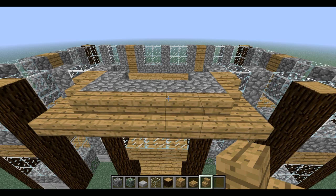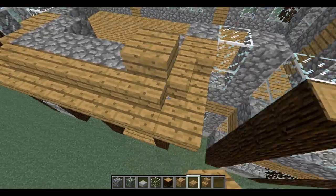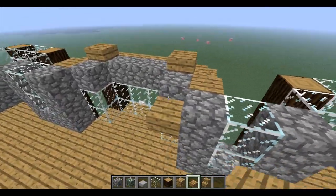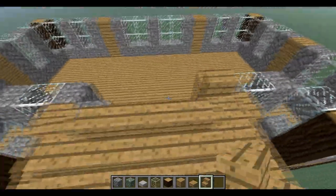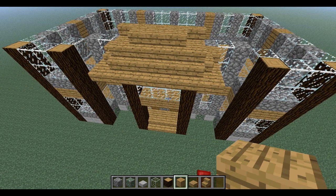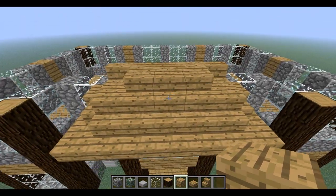After the first balcony roof row, you need to do another layer. Here's another rule: when extending the roof diagonally, slabs go diagonal from slabs, and blocks go diagonal from blocks. Now this next part is a little odd — normally you'd want to put a block there but you don't; you do it this way for aesthetic purposes. Fill in the back area with blocks. That's the second balcony layer done.